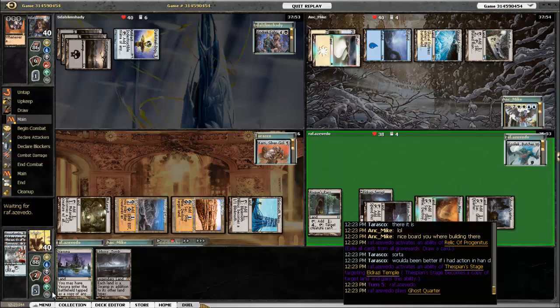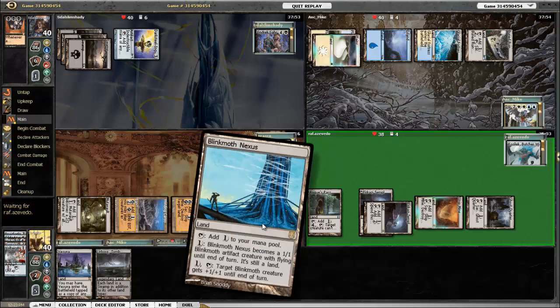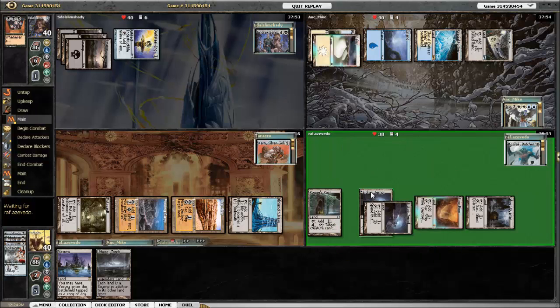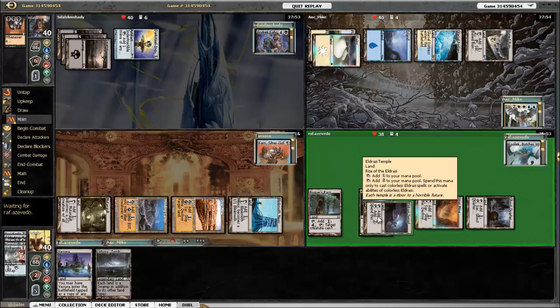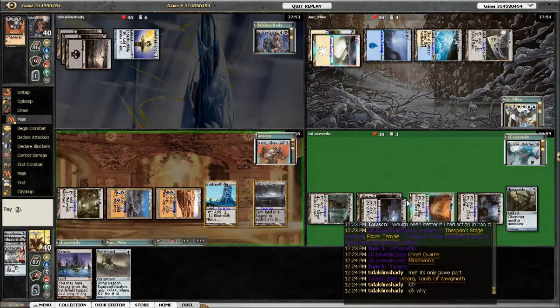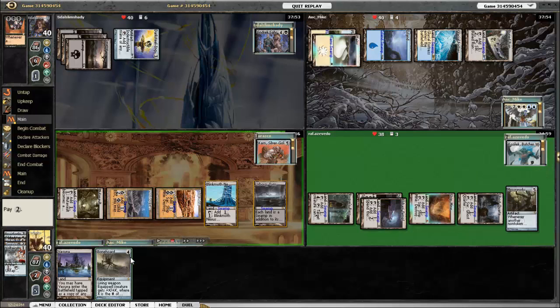I'm kind of screwed right now because I don't have a whole lot of action. I can attack with Mutavolt and Blinkmoth Nexus, or I can Strip Mine something, but there's nothing that needs to be Strip Mined. Kozilek gets his stuff back, which helps him a bunch. However, he does have two Eldrazi Temples because he uses Thespian's Stage to copy the original. Mirrorworks is a good card, period.